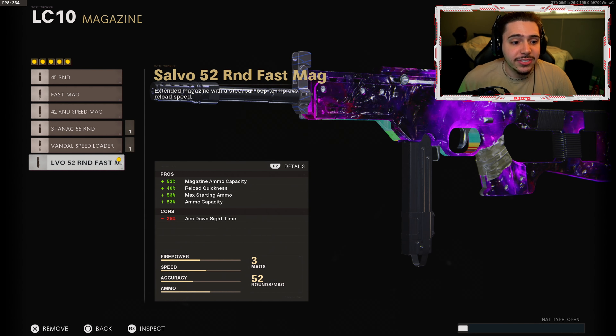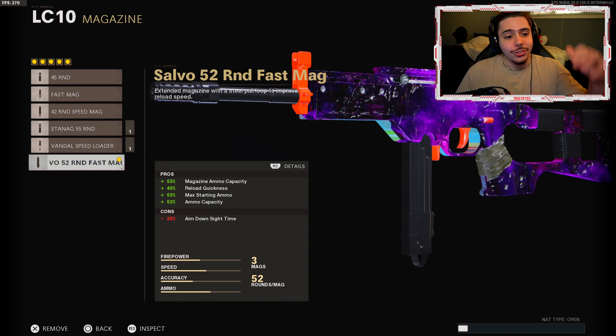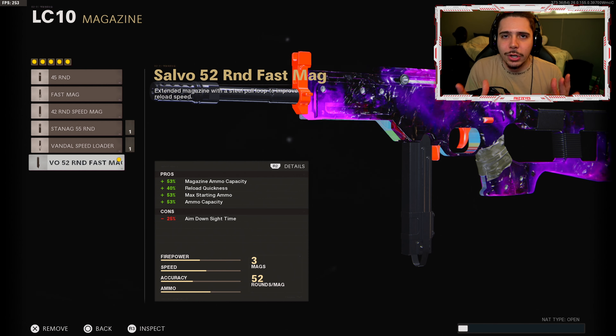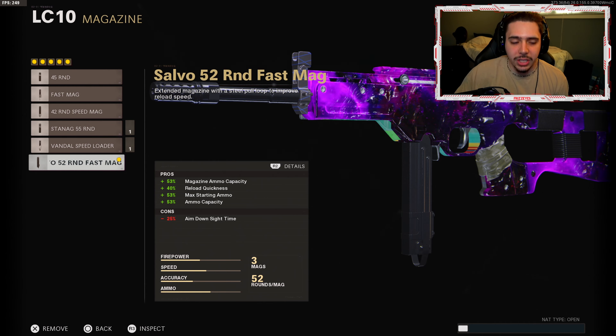Next we got the magazine: Salvo 52 round fast mag. This is your 'I need ammo' attachment. We get a large magazine size and we can reload quick. You can take out multiple enemies without having to reload. The worst thing is having to worry about reloading when there's an enemy pushing you — worst feeling ever.